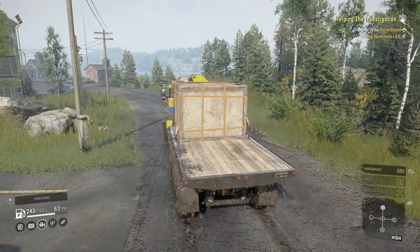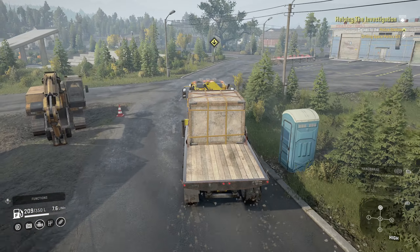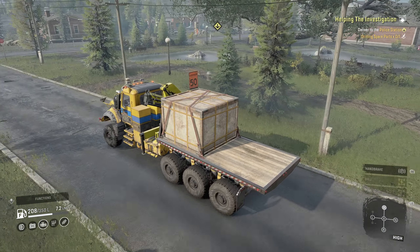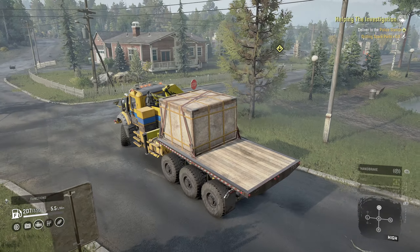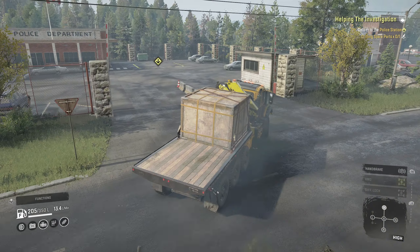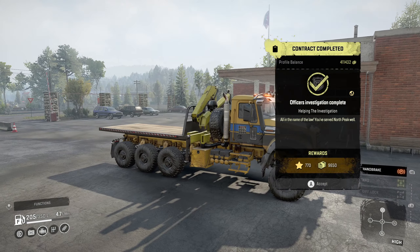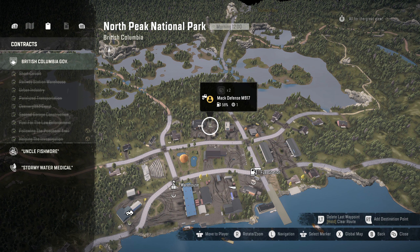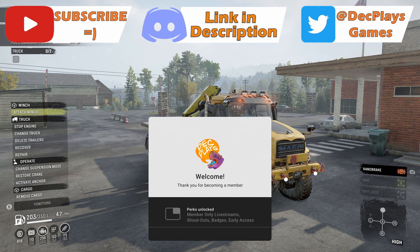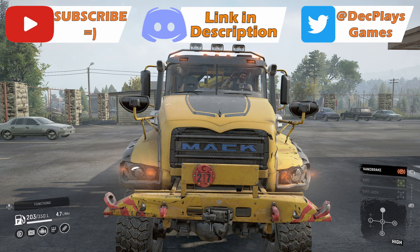There we go. Now it's just a case of making it to the police station, which is just in the middle of the map. I will see you for the delivery. Rolling into town - where exactly is the police station? I don't think we've specifically been there. Oh yeah, there it is. Turn in circle. There we go - that's nine and a half thousand. Which leaves us, apart from the contracts and special order, that's it. So what does that actually put us at? Ninety-four percent. Join me next time for the final episode where we deliver the big bad boat.